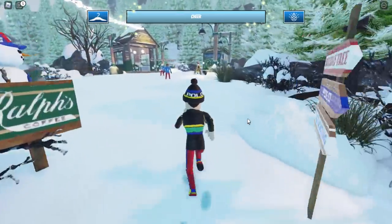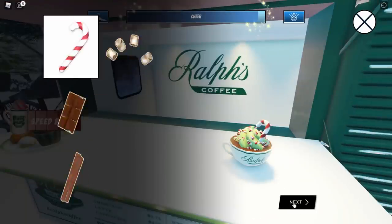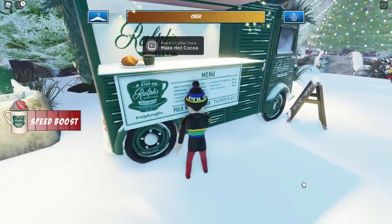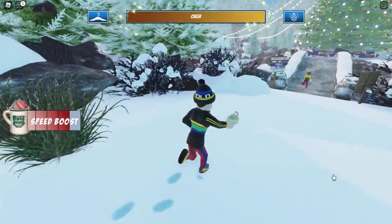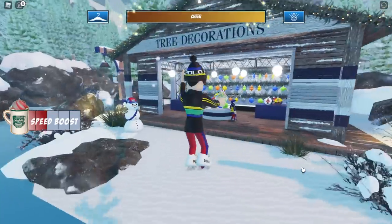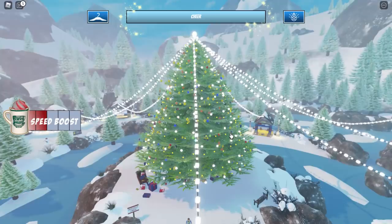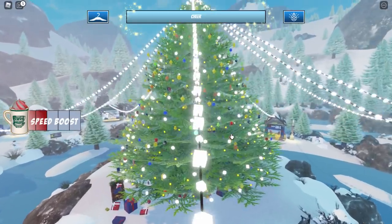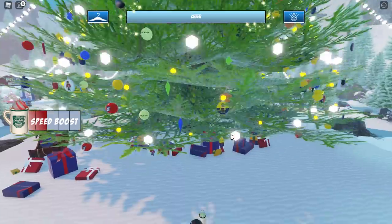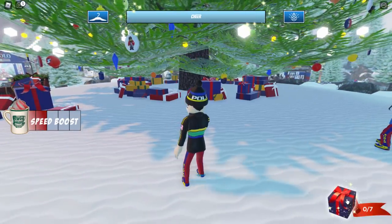Let's go over to the car one last time and after this we should be able to do the present hunt. This is taking a bit long — about two minutes or so — but there you go, we're done. Let's go over to the Christmas tree shop. The speed boost wasn't working but now it is. Let's choose the globe, Exchange, Decorate — and I think this is the final one! Press E to hang the ornaments and we should be able to find the presents now. Treasure hunt — we finally did it!